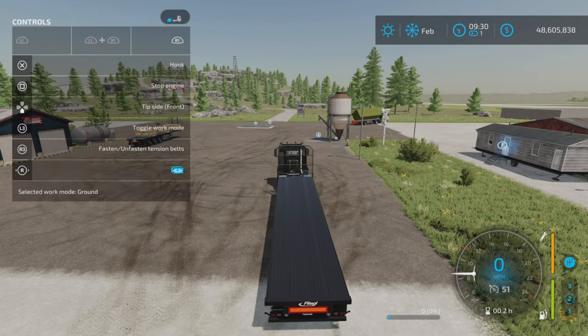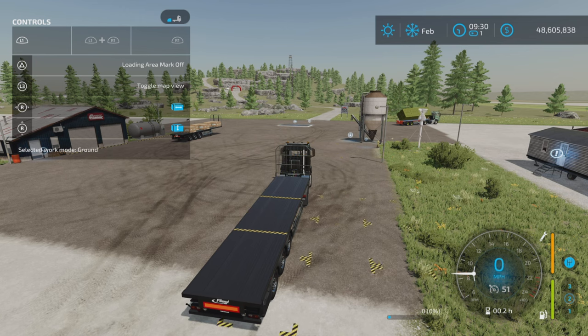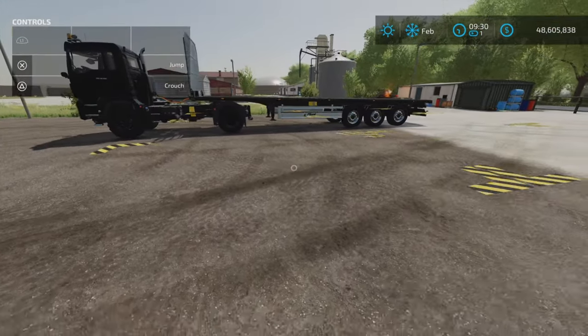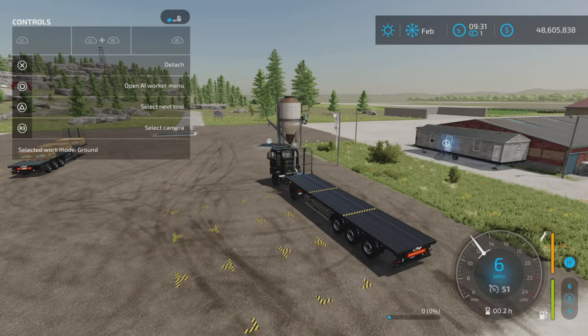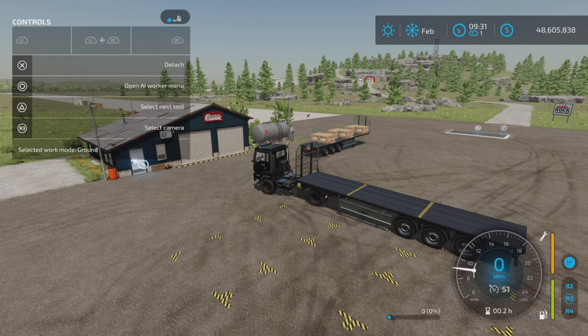Now that we hook it up, we have several options: select work mode ground or flatbed. If we choose ground, it will pick stuff off the ground. Press L1 and triangle to turn the loading area marker on — you get a visual indicator — and L1 and right stick lets you control where the pallets load from onto your vehicle. Notice the marks on the trailer indicating back, middle, and front sections, because this trailer can hold three different products at once.